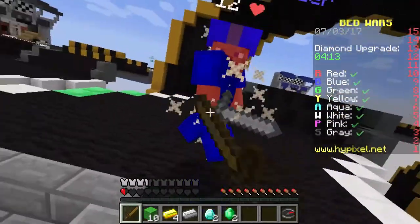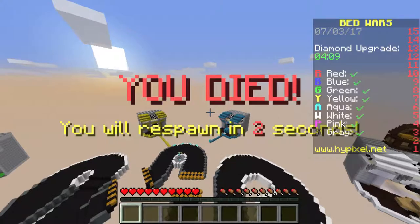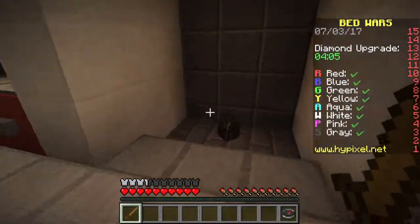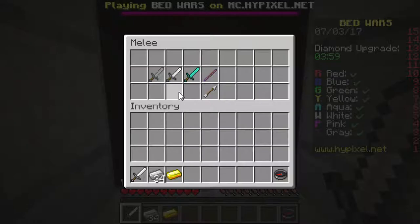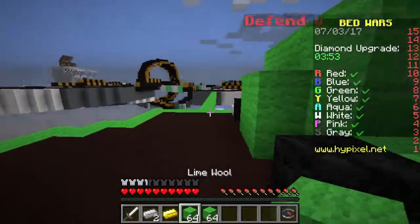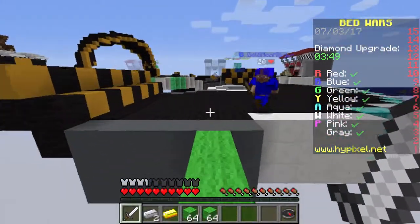He has a stone sword, doesn't he? I'm gonna die? Oh no, I'm dead. He got both of my emeralds, but that's fine. He also got my diamonds - that's not fine. All right, I'm just gonna grab all the stuff that's been generating up here, and gonna buy an iron sword real quick. And then I'm also gonna buy a little bit of wool. I am talking very fast right now. Okay, I'm just gonna go over here and try to get some diamonds.